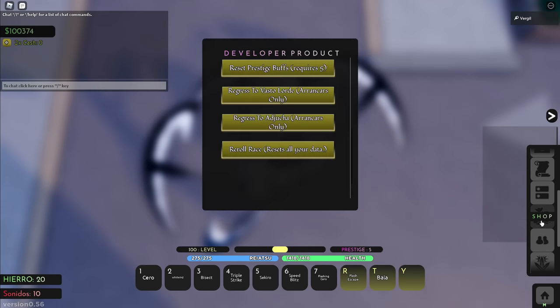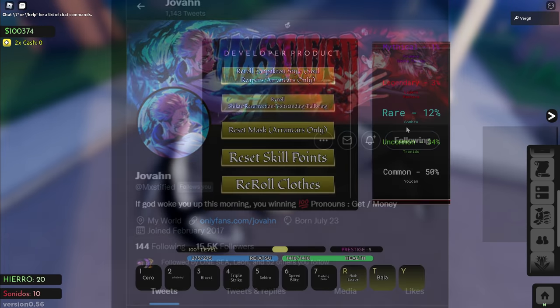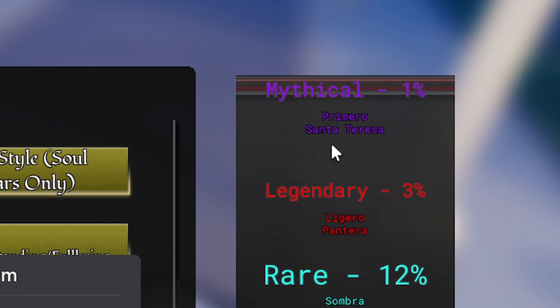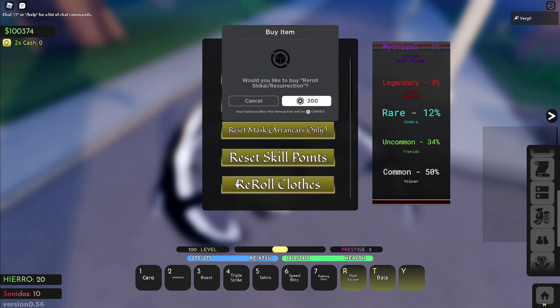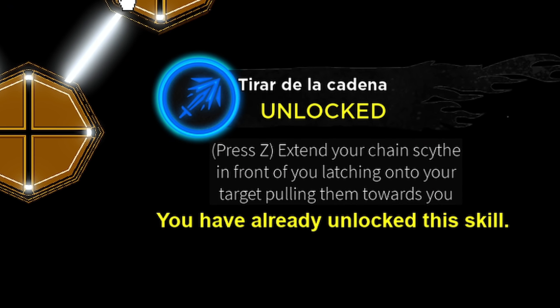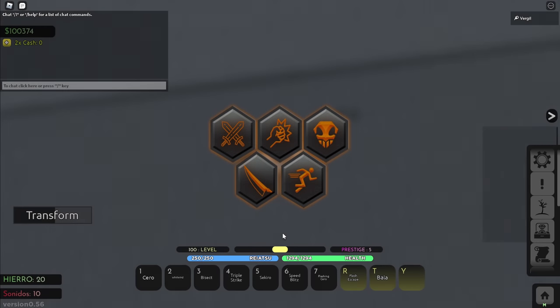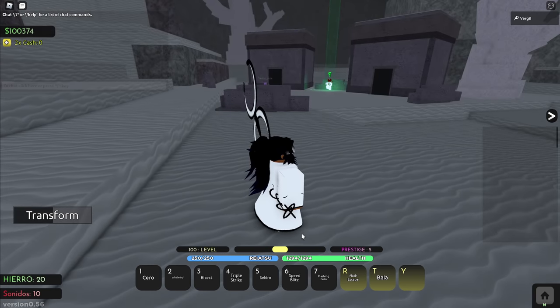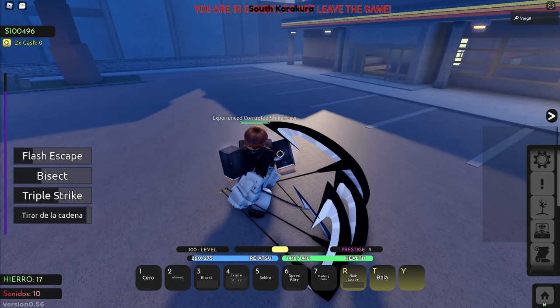Let's look at the skill tree for Santa Teresa. Before that, let me check the rarity — Mystified hooked me up with this for the video, huge shout out to Mystified. It's a 1% mythical rarity, same thing as Primero that I showcased last video. The first skill, Tiara de la Cadena, says: extend your scythe chain in front of you, latch onto your target and pull them towards you. Let's take a look — use your Z and you pretty much pull your enemy or combo extend.